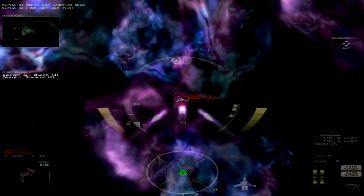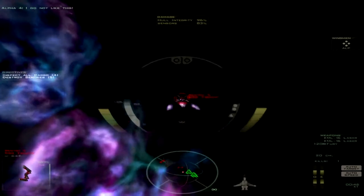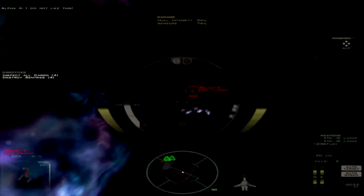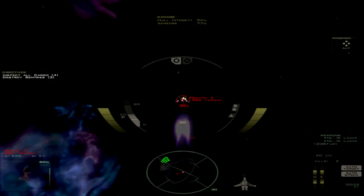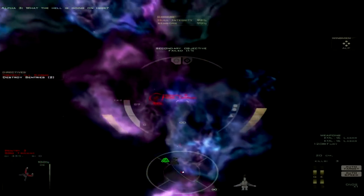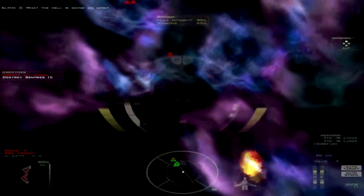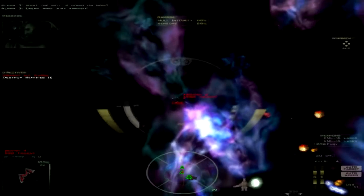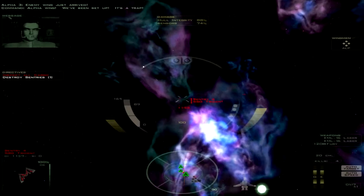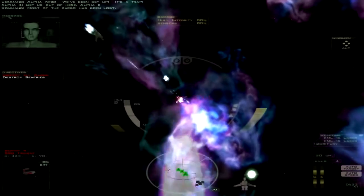Take out these sentry guns. If you don't like this, maybe you should have found another job, Alpha 4. This is a dangerous job. It's just another sentry gun - take him out. The cargo seems to be... since I failed the objective, I still see the cargo on the scanner. Oh, it's exploding. Most of the cargo has been lost.